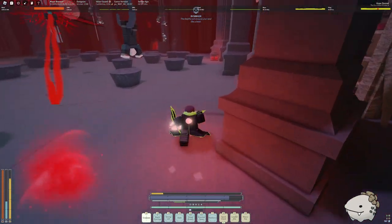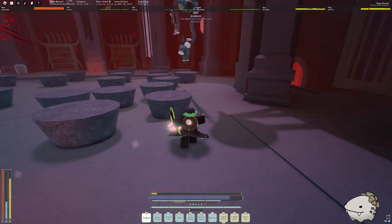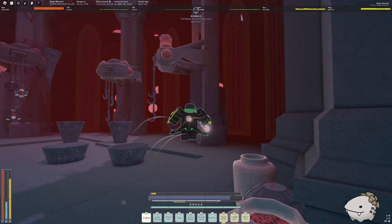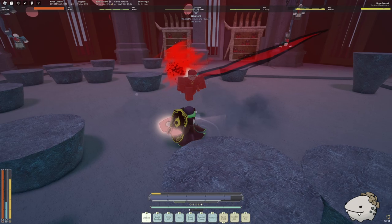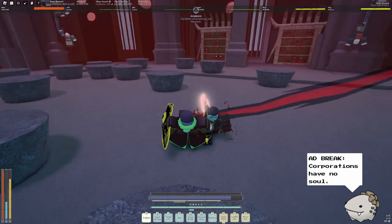When Chaser enters the second phase and all the spikes fall down, that means he can no longer use his spike moves, so you're safe from those. In the second phase, you'll see his rage mode — he'll turn red, his moves will become faster, and he'll kneel down instead of falling.